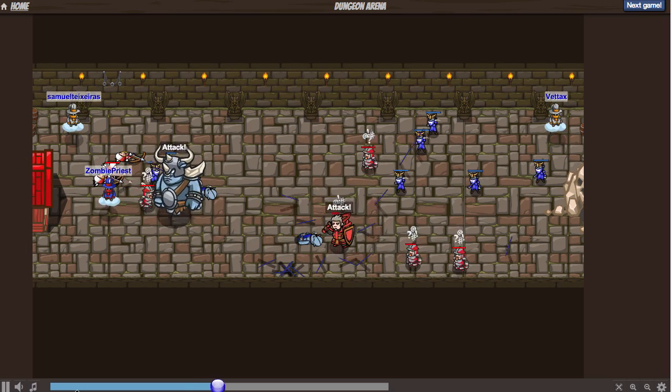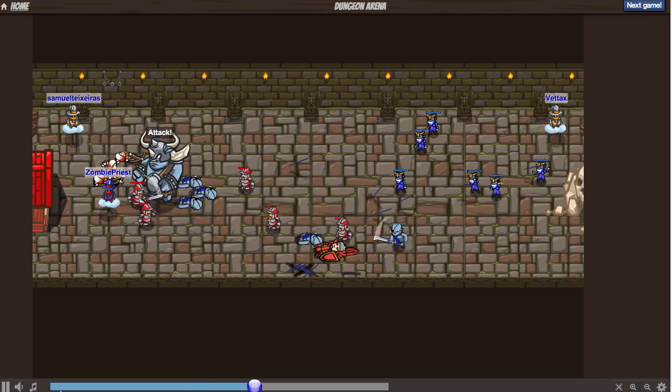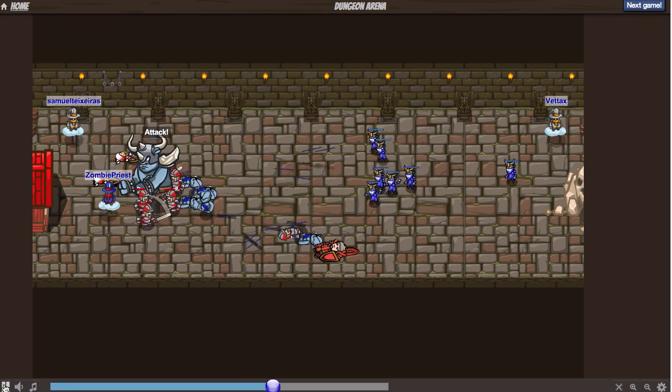But Vtax just jumps and stomps, scatters Samuel's troops, and it looks like it's over. Let's go back and check out what happened.